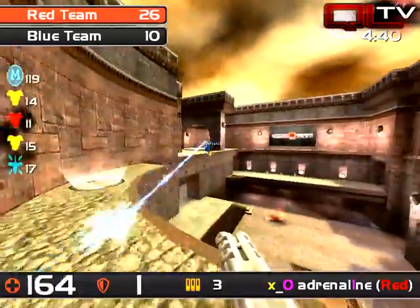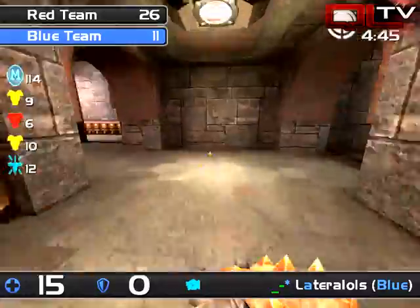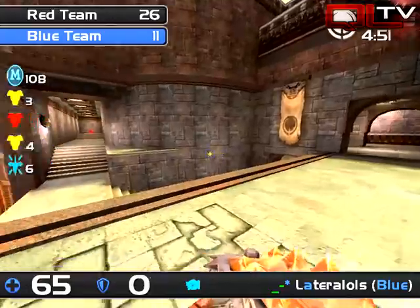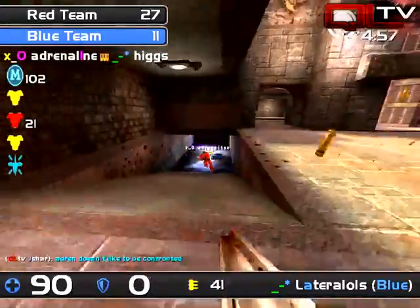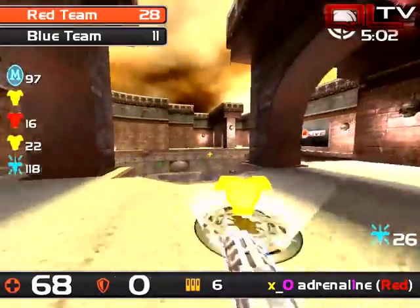Without the rail you really can't go into any of these highly contested areas and you can't grab any of the good items or weapons. Adrenaline missed all of his rails there, just got torn apart by that lightning gun shaft. He should have died a long time ago because ladder was actually missing several shots — ladder just ran out of ammo, and I think it's going to cost him his life.